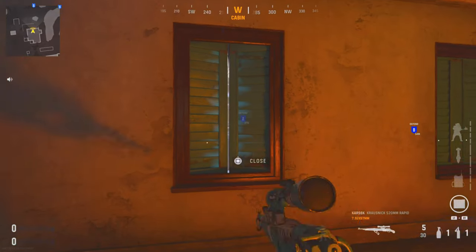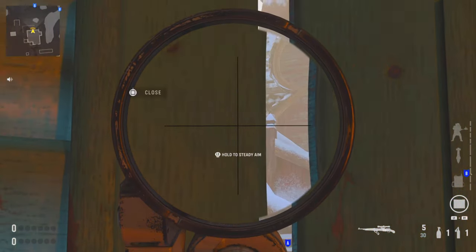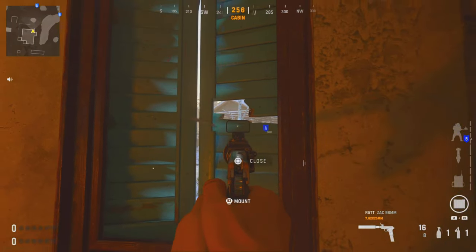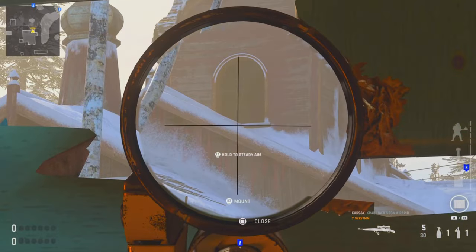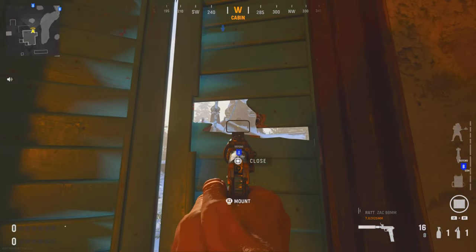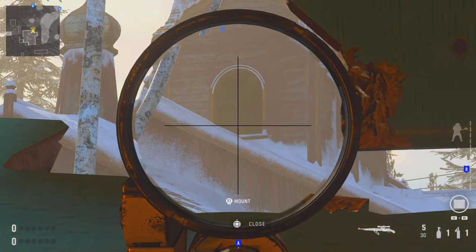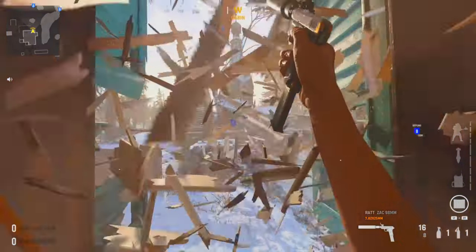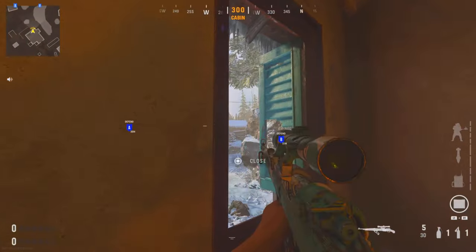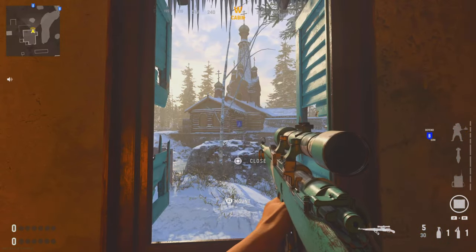If you come inside the bottom building you can peek through these windows for a nice angle on the whole church area. You can shoot out some of the wooden panels to make your own spot, which is handy in Search since everything will be broken off at the start of each round anyway. From here you can watch the top of the church for anyone pushing out, and you can also get nice angles across the bridge.